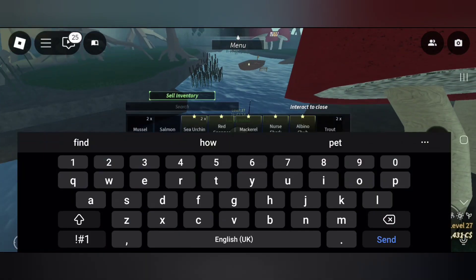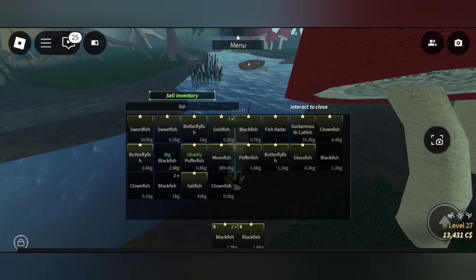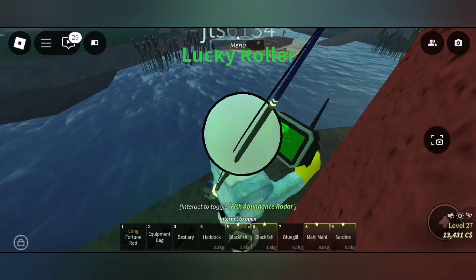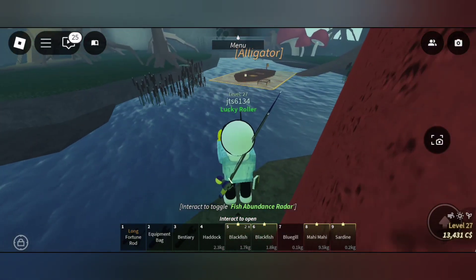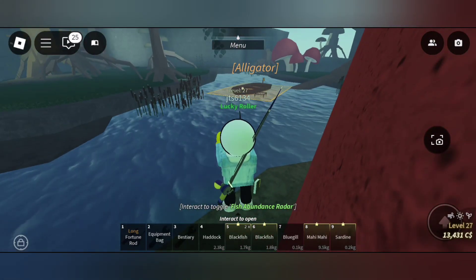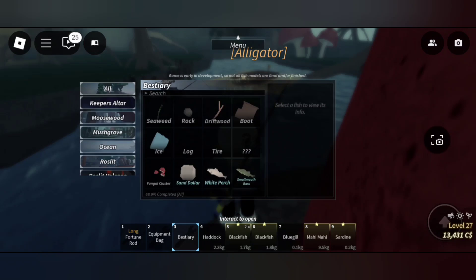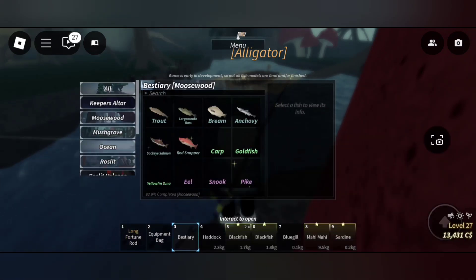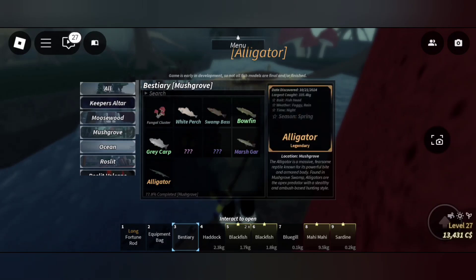The fish radar shows the alligator abundance location. The alligator can only be caught at night time. You can use the legendary fish head bait to boost your chances. Here are the stats.